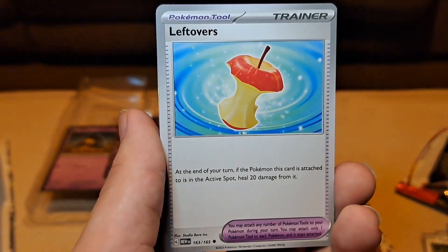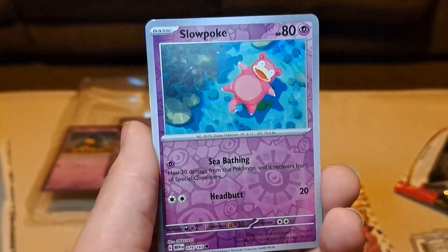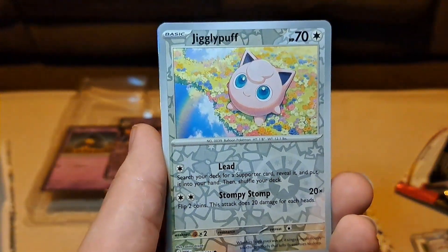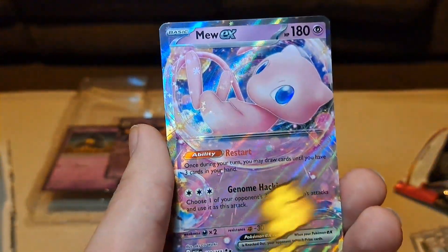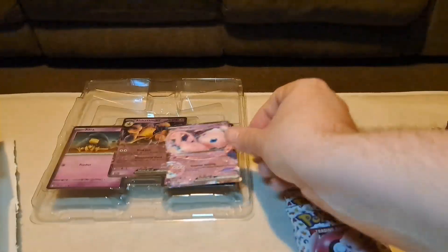Farfetch'd. Shellder. Leftovers. And I do have one of everything so far — spoilers. Slowpoke. Jigglypuff. And we got the new EX. And the regular energy. Not bad, not bad. We'll take that.